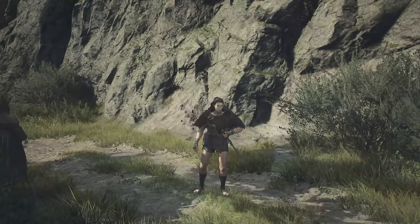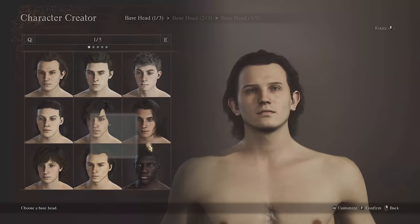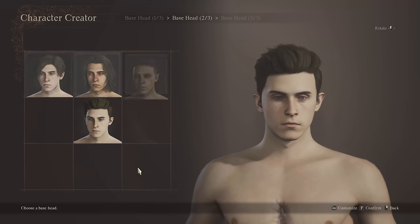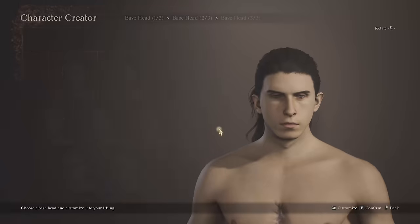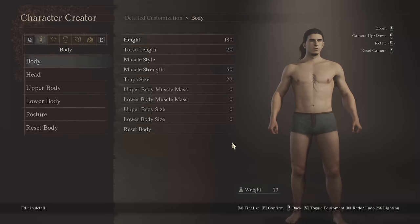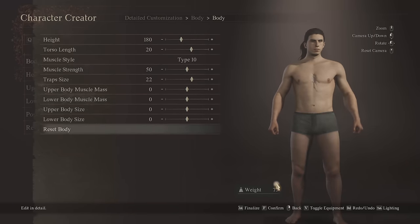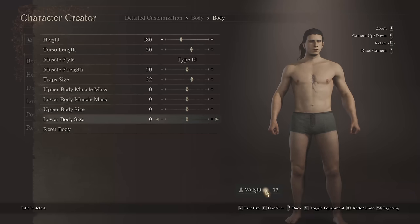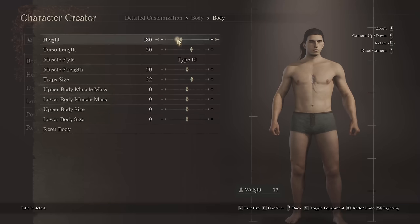So let's jump into all of these tips and hopefully you'll learn something. The character creator is extremely in-depth in Dragon's Dogma 2 and you can make some really cool look-alikes — I've seen some crazy ones out there. But one thing you really want to take into account is in the body settings: how tall you are, how much muscle you have, and the corresponding weight shown below will actually affect certain things about gameplay.